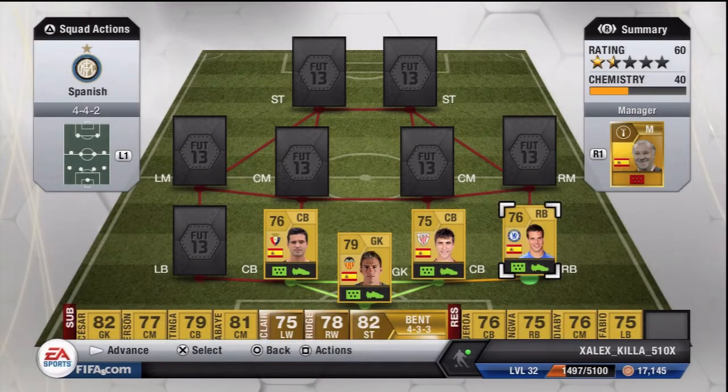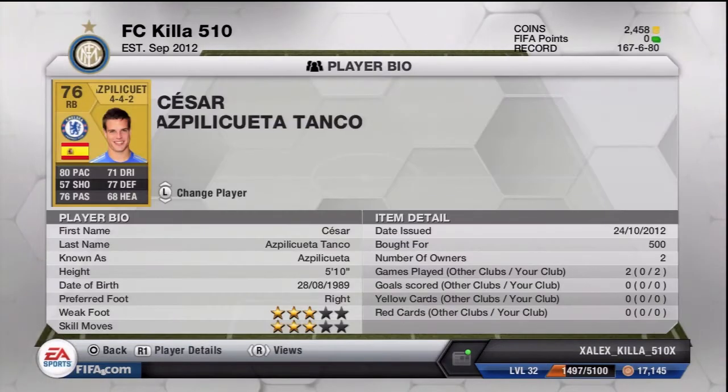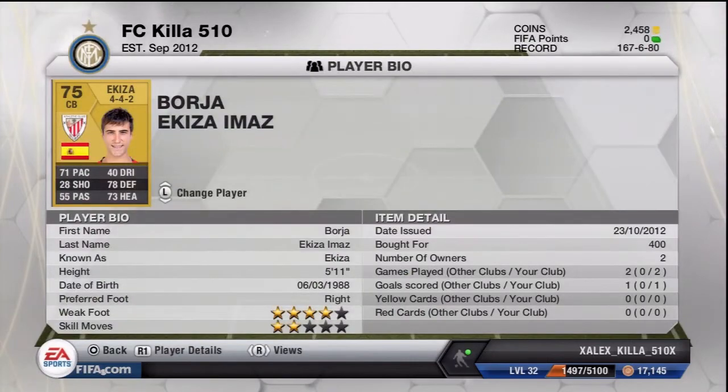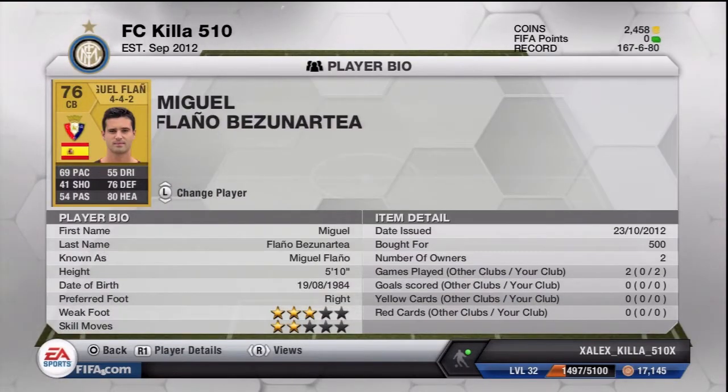We got this right back from Chelsea, he's pretty good — 80 pace, 77 defending, which is basically all you need. You just need pace and defending on the wings. I got those three players for about 500 coins each.